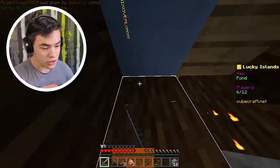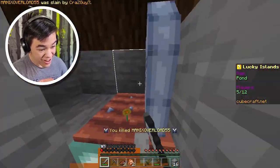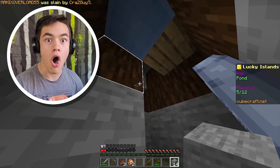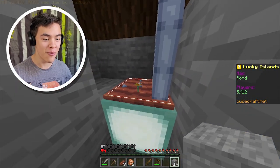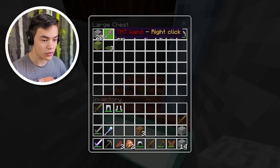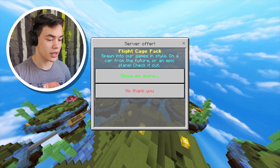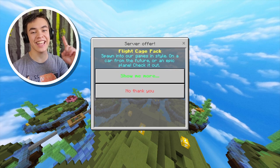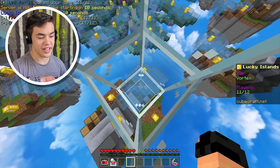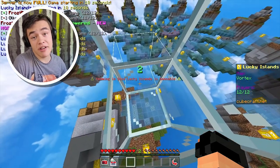Oh my god, he does so much damage and he's healing too. Oh my god, come on, please. Don't kill me. There's someone else — please leave me alone. Oh my god, how did I even get him? This does not make sense. What is this, a TNT one? The second something finally goes right, I die. You know what? That's just rigged.